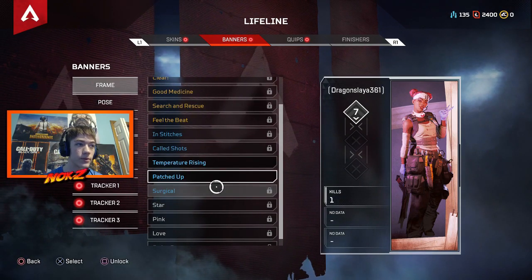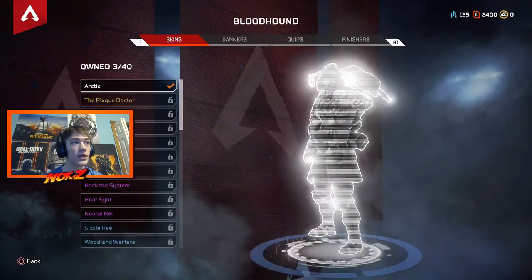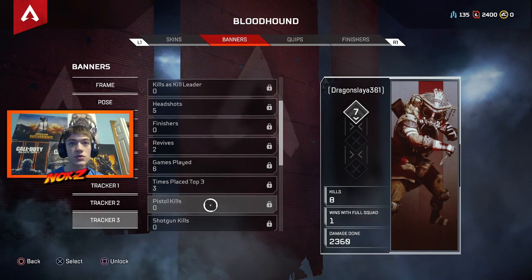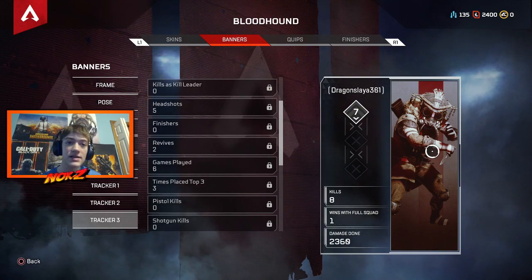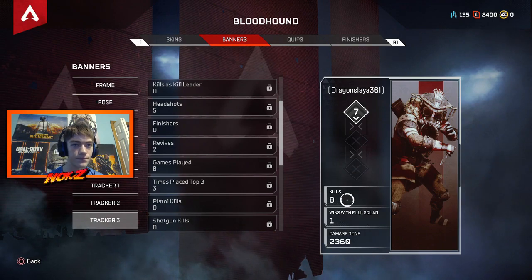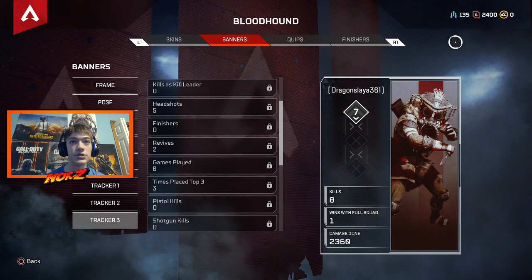I haven't looked at this frame that I unlocked, so I'm going to press equip. Now with crafting metals you can also unlock trackers. This is your card — people can see it in the game on your team, and if you have the best score last game, I believe it is going to show up in front of the entire server so everyone sees your card.